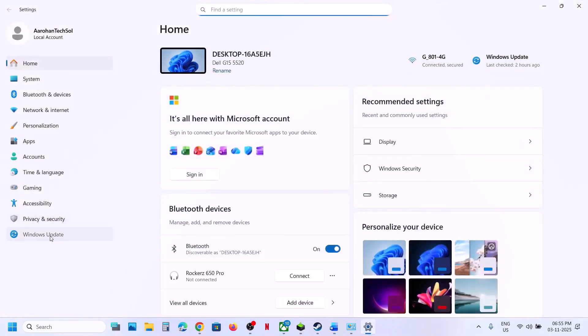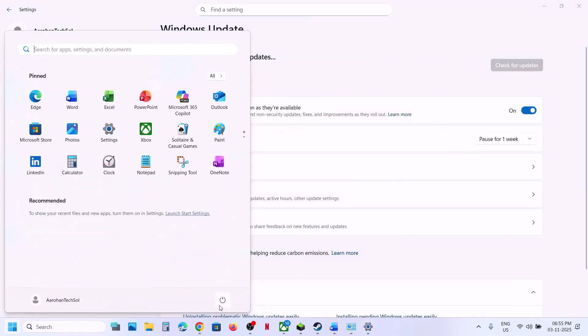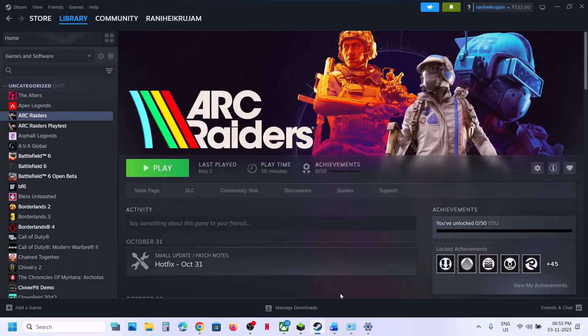The last step is to update Windows to the latest version. Open Windows Settings, go to Windows Update, and click 'Check for updates.' Once all updates are installed, restart your computer and launch the game. One of the steps in this video should help you fix the connection error. Thank you for watching — please like and subscribe.